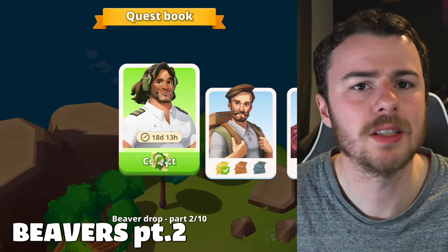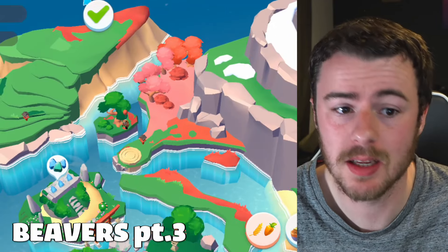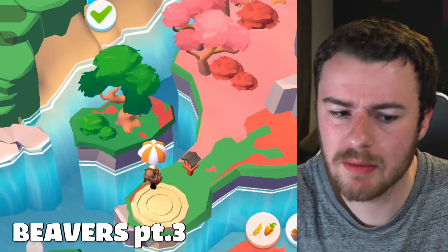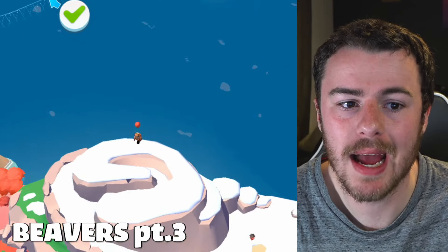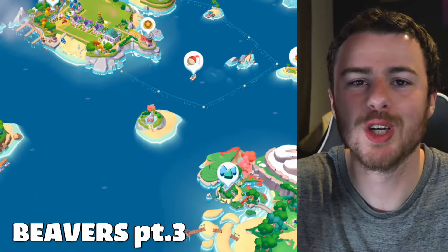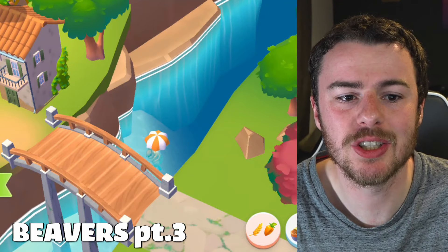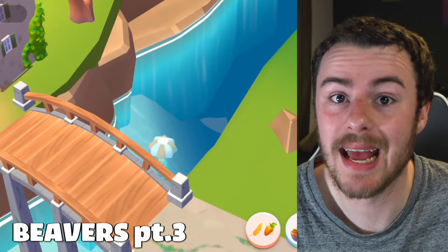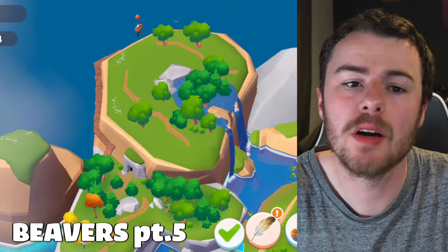Part three: two beavers are on Jade Island. The first is just above the circular platform, and the second is just to the right above the snow area. The third beaver is on the Guild Island — it actually floats down into the water, but luckily beavers can swim. That completes part three.